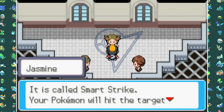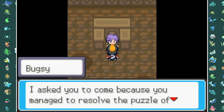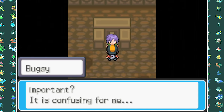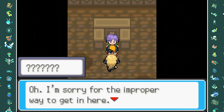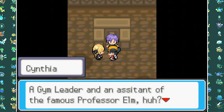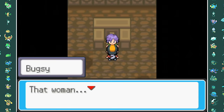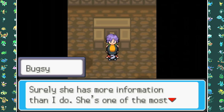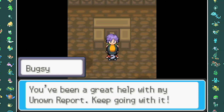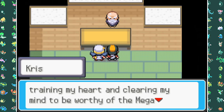Before moving to the seventh gym, we head to the Ruins of Alph again where we meet up with Bugsy — and guess who else is here? Cynthia. She explains that our alphabet is based on the Unown, which Bugsy apparently didn't even know. After she explains everything about her theories and research she runs off, and Bugsy starts simping for her. So we just leave him alone and go to the Bell Tower to talk to some monks.